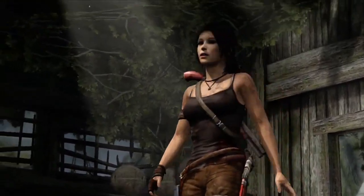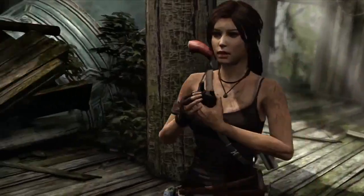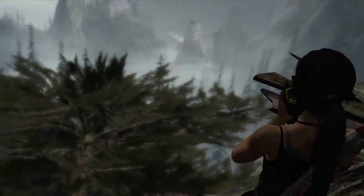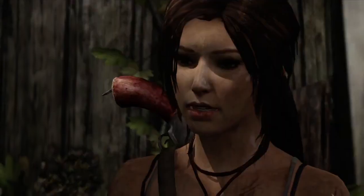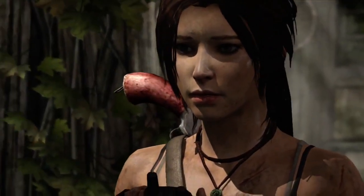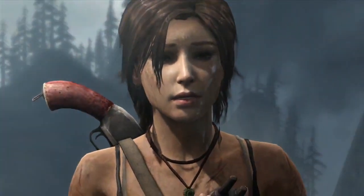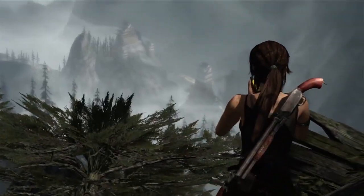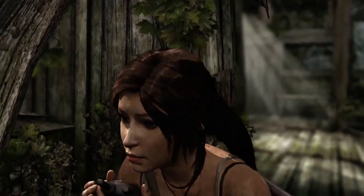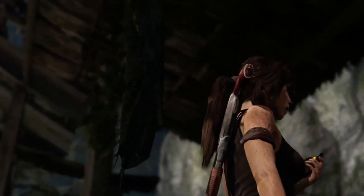Are you there? I'm here, Sam. Are you okay? What do they want with me, Lara? A fire ritual? This is so messed up. Listen, I'm coming to get you. I'm going to get you out of there. Please help me, Lara. I promise. I promise, Sam. [Commotion] Sam! Sam! No! Oh, God.